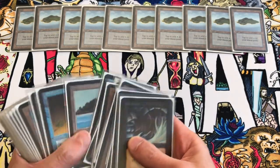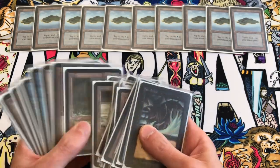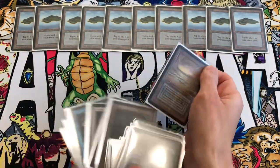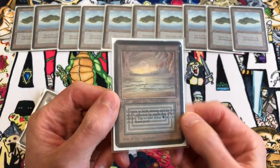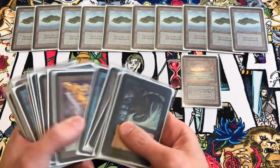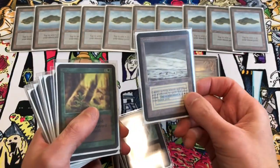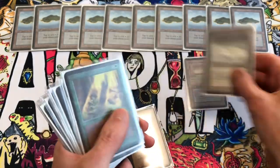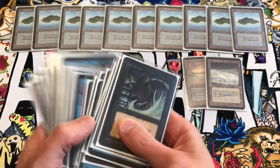I typically use 16 lands, which is going to be about 40% of the deck. The other lands I'm using are blue-black, which is Underground Sea, here we go — this one is in HP condition but it still taps for black or blue mana. Then we have a Tundra, which is blue-white. I triple-sleeve these cards in the deck.